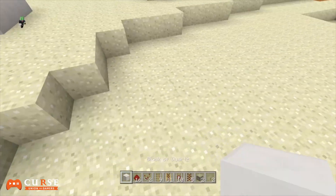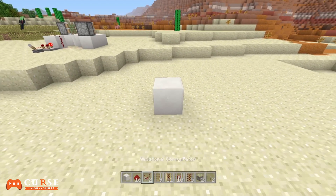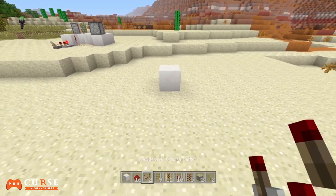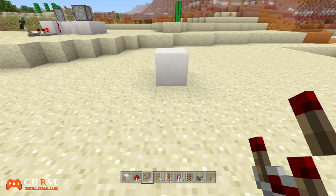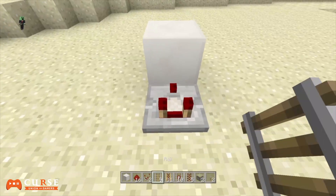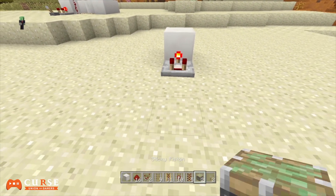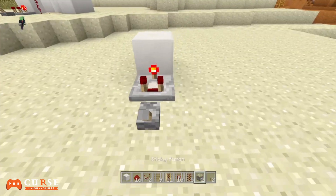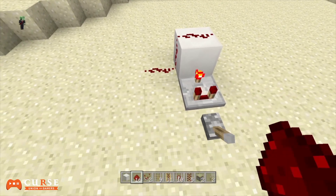At that point it basically generates one extra rail for you to use. I'm going to show you how to make this. The first thing you want to do is put down one random block of quartz — it could be glass as well, whatever you want. Then put down a redstone comparator, activate it, activate it using the lever.